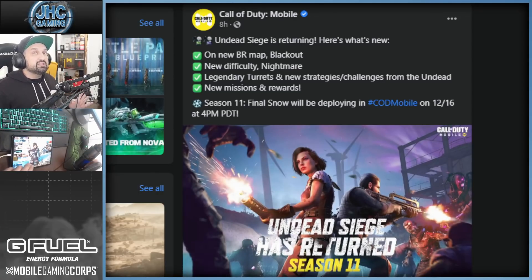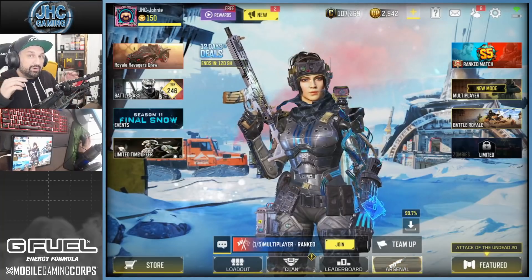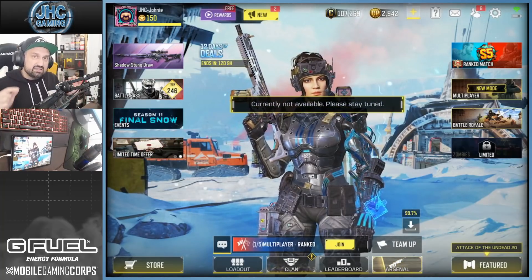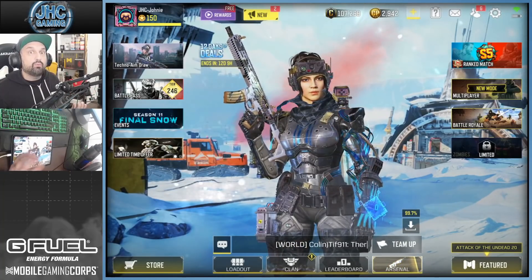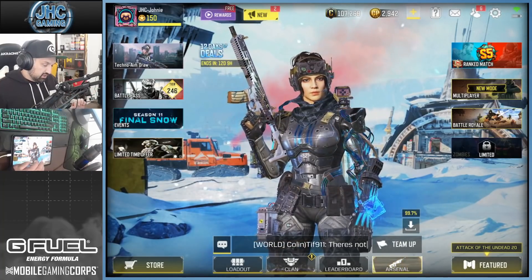The second big change is a new difficulty: Nightmare Mode. We don't know everything, but from what we've seen it's apparently going to be seven days instead of five. There are also new legendary turrets, new strategies, and new challenges - so new missions and new rewards. I'm expecting probably a new Rick Toughen-style rewards like the battle pass for zombies, that was not changed on the previous zombies comeback.